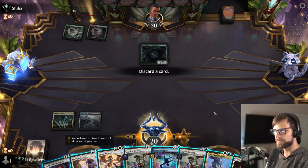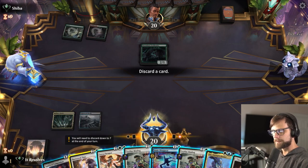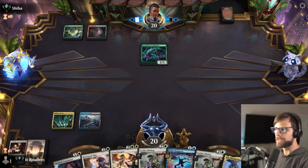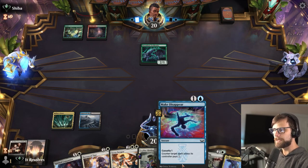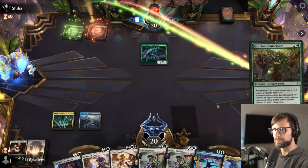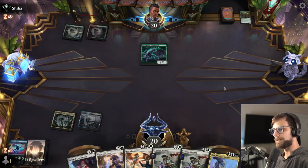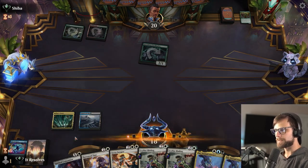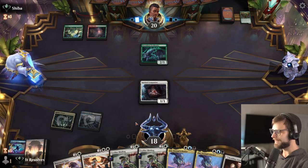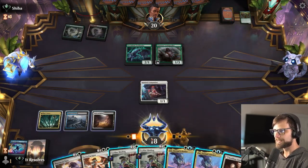I think the right play would have been just to play Spirited Companion last turn, which we will do this turn and really hope to draw a land. Nope. At least we're both in the same boat here — that does make it better. Let's just go ahead and do this. Do we attack in? I think we actually do, solely because if they want to block, by all means let them. I really doubt they will, but if they're stuck on mana they will run out of options pretty quickly. I'm just going to Borrow Time here and just keep removing their threats.